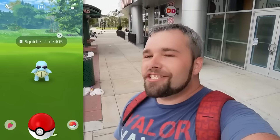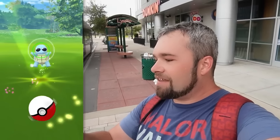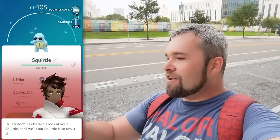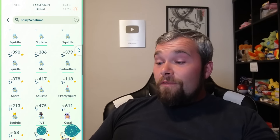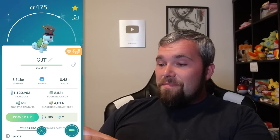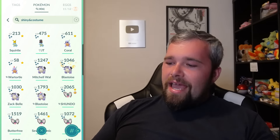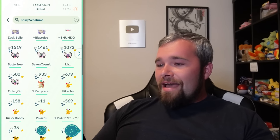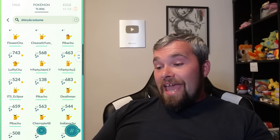I really wanted this Squirtle Squad Shundo because of the memories — I watched the anime as a kid and loved the Squirtle Squad. We have a few of them. I've also got the Yawn Mask hat Squirtle from a trade, and the evolutions of both Wartortle and Blastoise with the Party Hat and glasses. We also have a Shundo Bow Butterfree — we call it Boater-Free because it has a bow. Hopefully we'll be able to Gigantamax this in the future. I used to have a ton more of these Butterfrrees but deleted a lot of them.